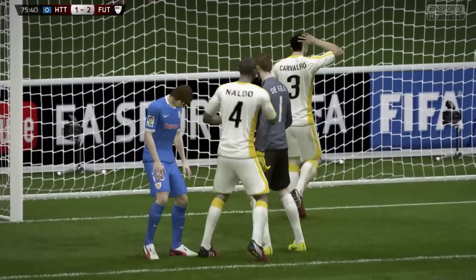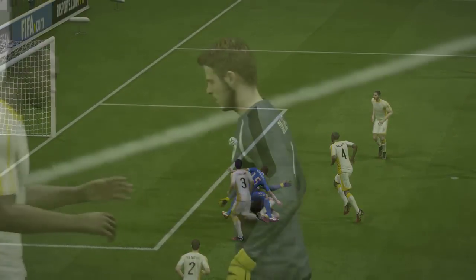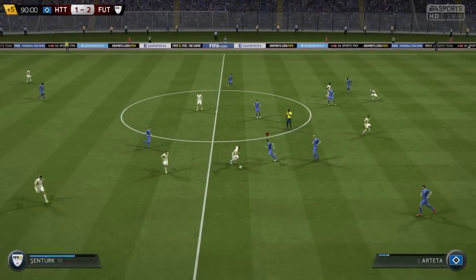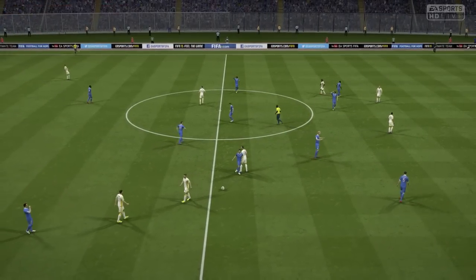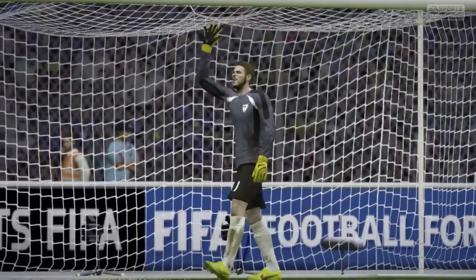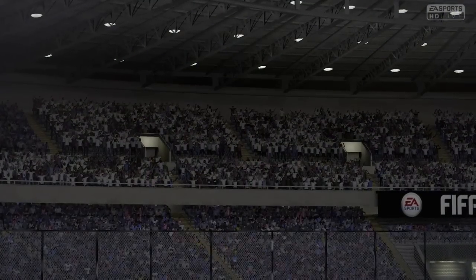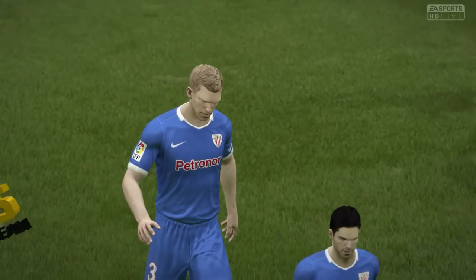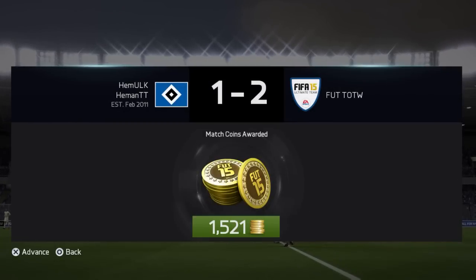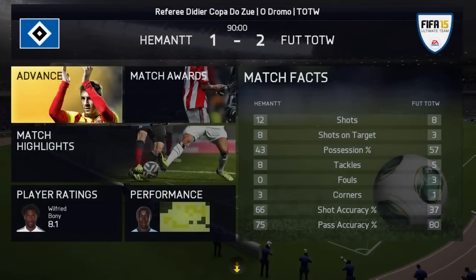A pass to Sentuk and the full-time whistle blows — the Team of the Week has won. Our team lost but it's a good cheap squad to build within 30k. If you want, you can buy these players — send me some suggestions in the comments.